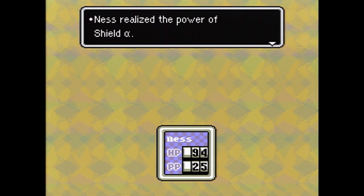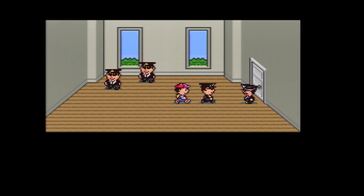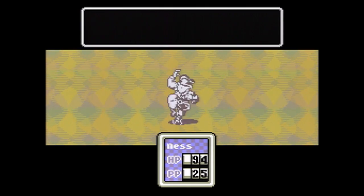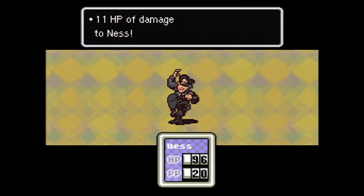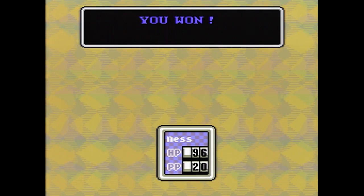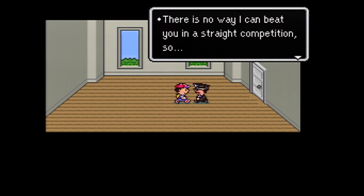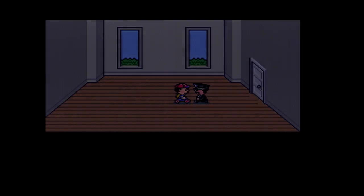We learned Shield Alpha — I think that's our first defensive type spell. Next he's going to call for his boss — so the fifth guy walks up and says he can't beat us, so he's going to get Captain Strong himself. Captain Strong says there's no way he can beat us, so he's going to get ready for his super ultra mambo tango foxtrot martial arts. We'll see how that works.